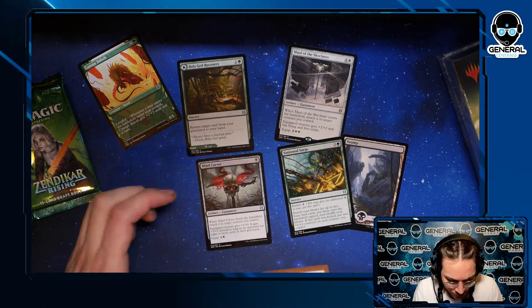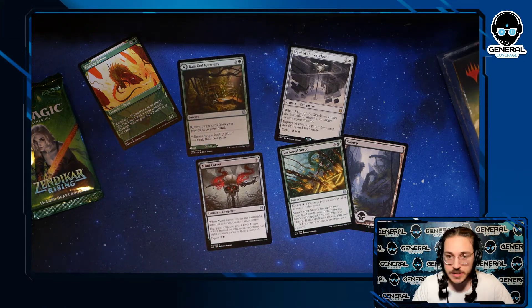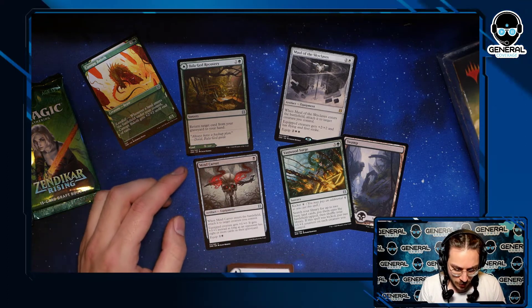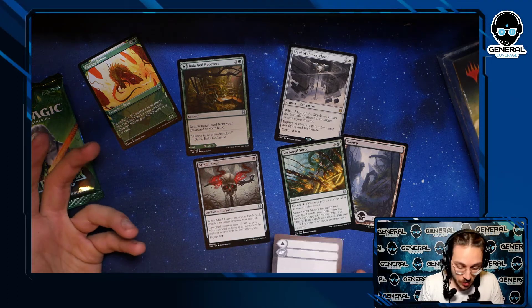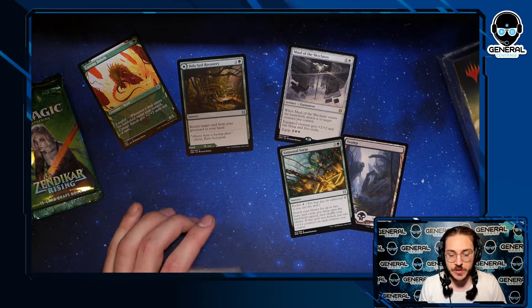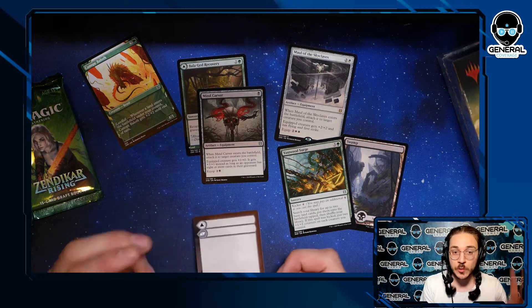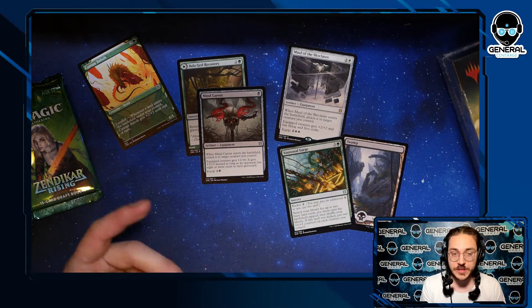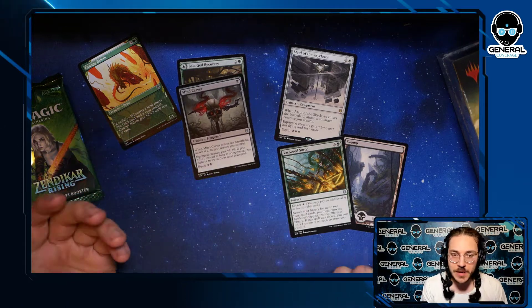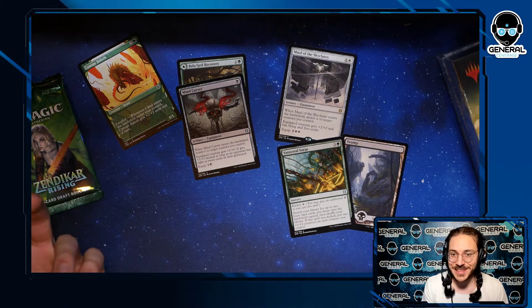We have Mind Carver — another really good equipment that when it enters the battlefield attaches to target creature. One mana, the creature gets +1 — or +3/+1 instead if there are eight or more cards in your opponent's graveyard. You'll see a lot of incidental mill — it's now a keyword meaning putting cards from your library into the graveyard. One mana potentially getting +3/+1 in the late game is really cool.